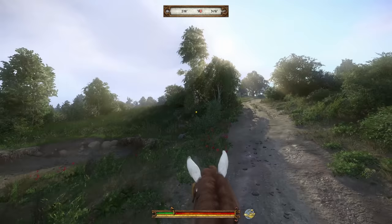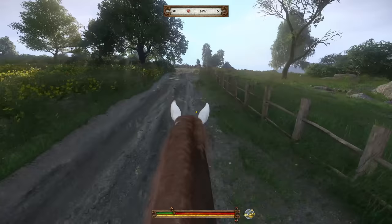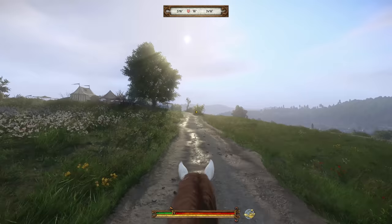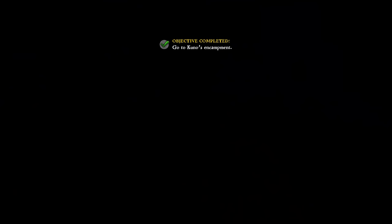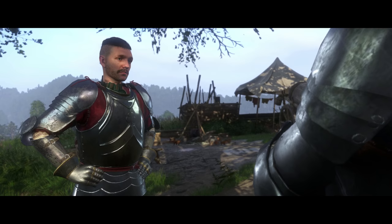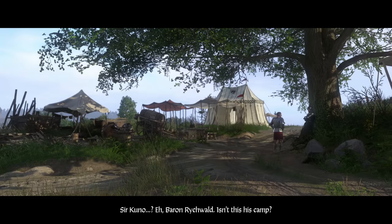The camp should be just up on the left. There's a beautiful road to follow. He's looking forward to meeting all the crew — apparently they all have unique personalities. One thing he's really excited about is the ability to fast travel along with his posse, which sounds really cool. He arrives at the camp and asks a guard for Sir Kuno, also called Baron Rickwald.